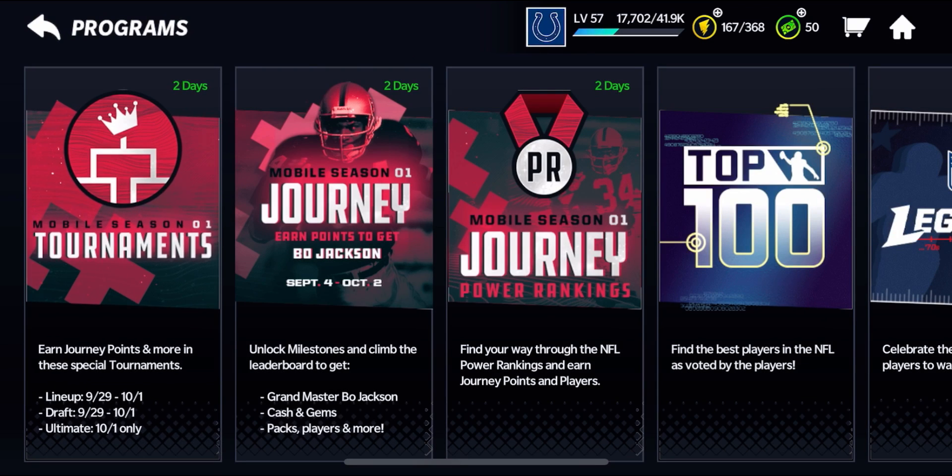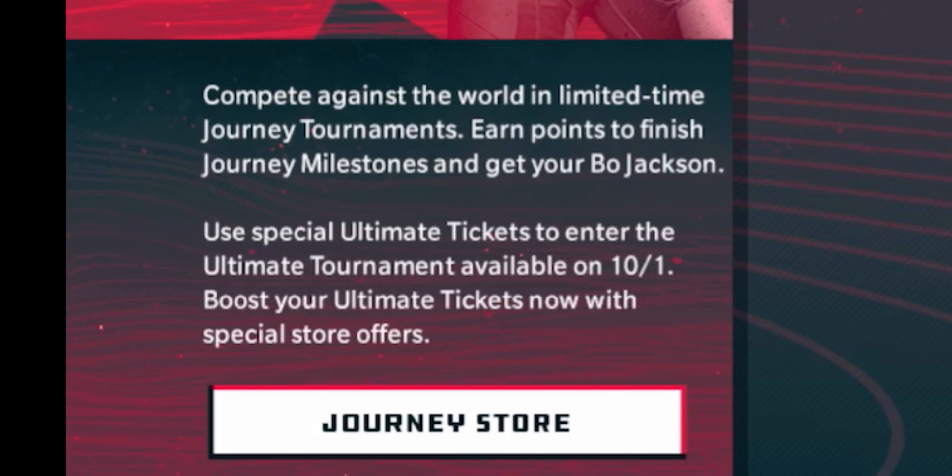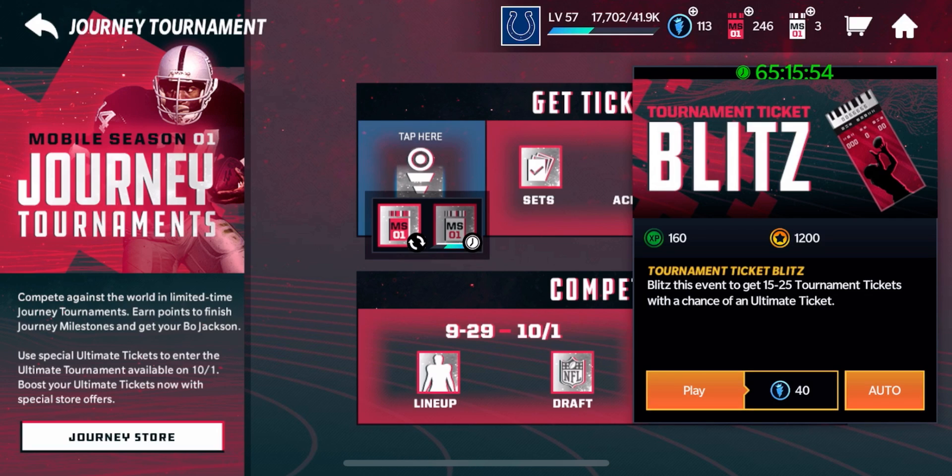We're going to go to Programs, then go to Mobile Season 1 Tournaments section right here. On the bottom left side of the program hub tab, it says: compete against the world in limited-time Journey tournaments, earn points to finish Journey milestones and get your Bo Jackson. Use special Ultimate tickets to enter the Ultimate tournament available on October 1st.